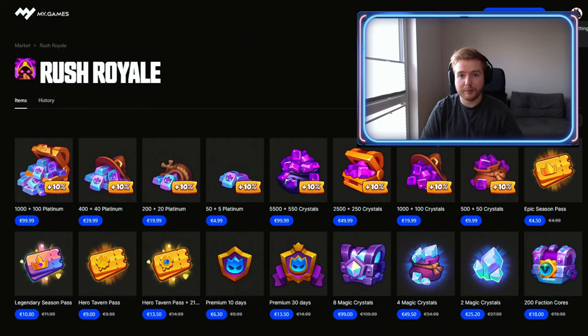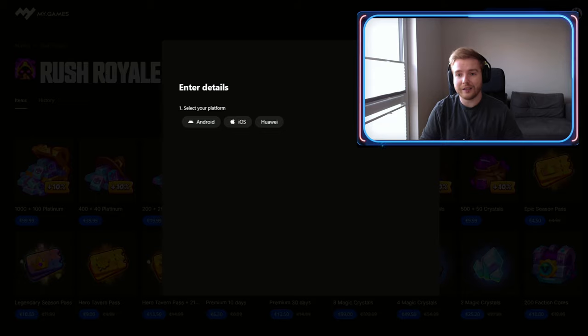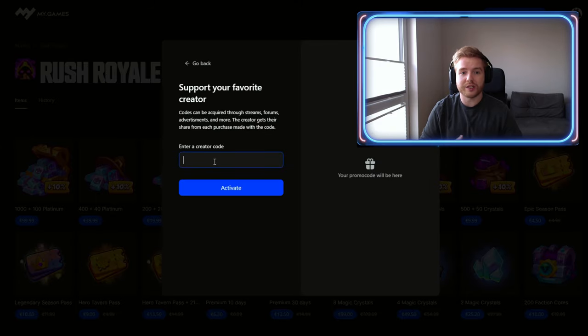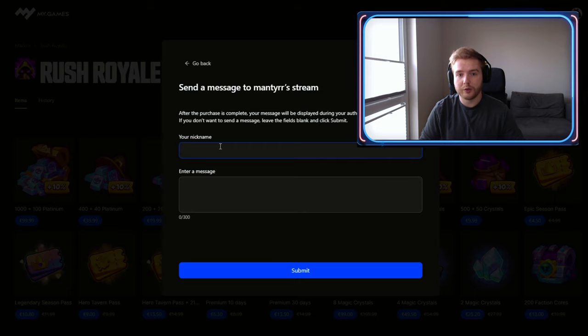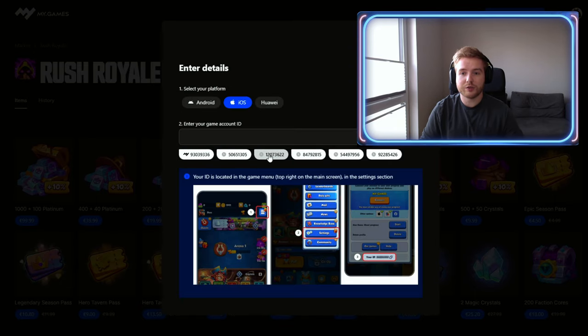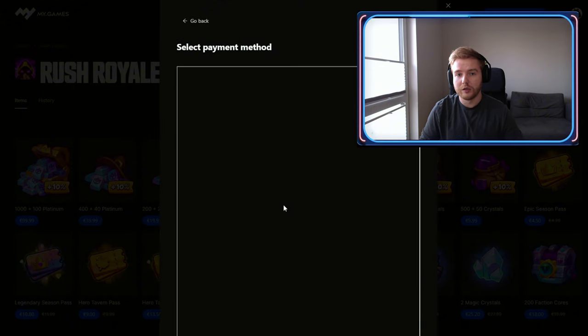Do you still buy things directly in the game client? You know it's much better to purchase on the market. Just go to the Rush Royale official market, or click the link in the description, choose any item you want, and if you want to support me you can use my creator code 'Manti'. There are plenty of payment methods available — it's one of the best ways to become an even better player.